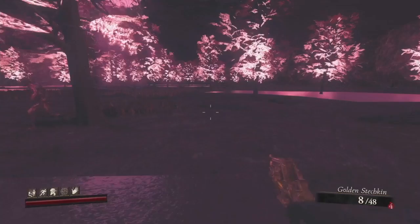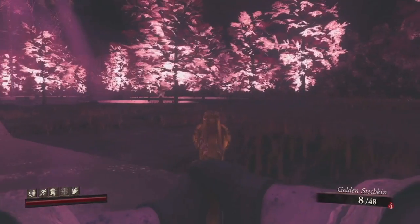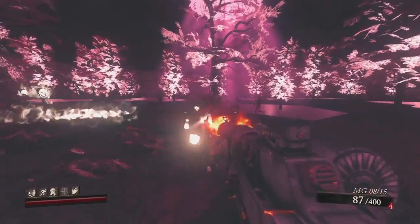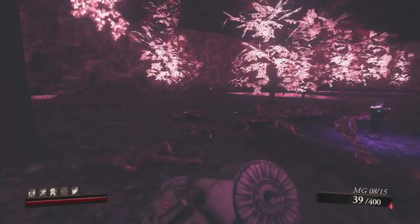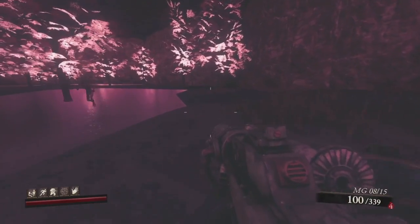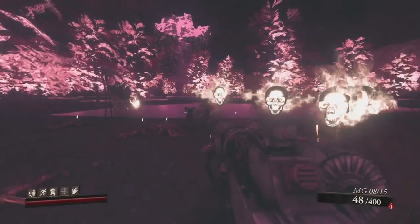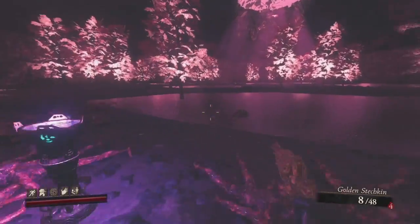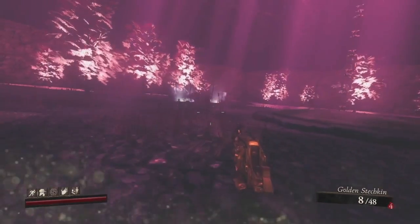Keep hugging the arena wall and scanning the middle as you walk around and you won't miss them. Once you've found and filled the third one, the fourth is easy to find because it'll be the only pillar not lit purple. Once the last pillar turns purple, make your way back to the middle and take the elevator up to the next section.